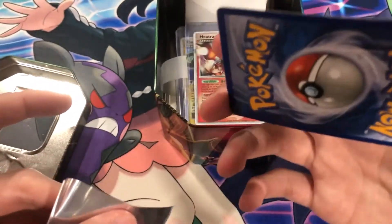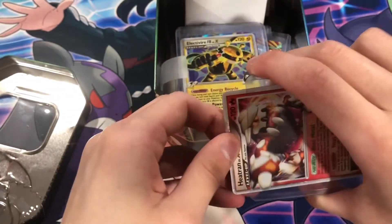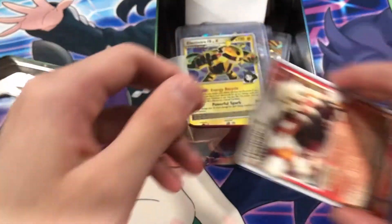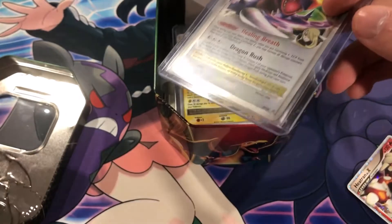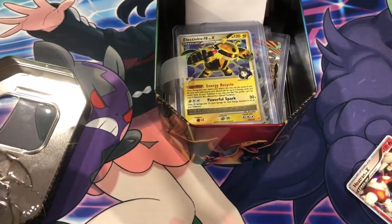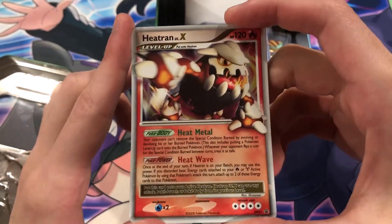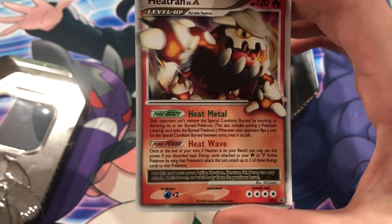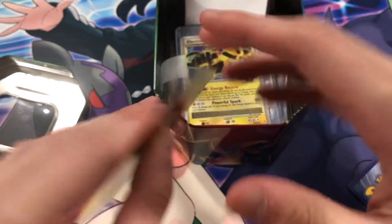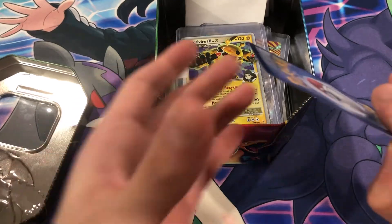Very cool. Heatran Level X — nice promo card. Double sleeved. Oh, Electivire! Remember guys, I collect cards like this — I have the Garchomp, I also have the Rayquaza. I'm trying to get the Charizard right now — the Delta Charizard. So this is awesome to see. Heatran Level X looks to be in fairly good condition. Very nice.